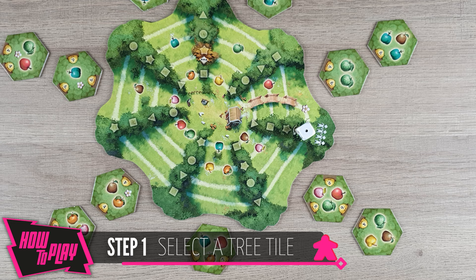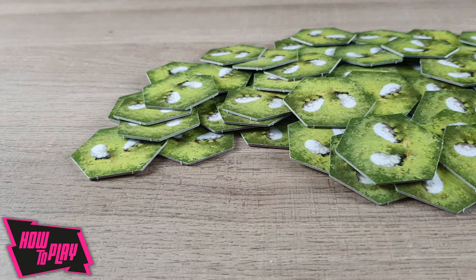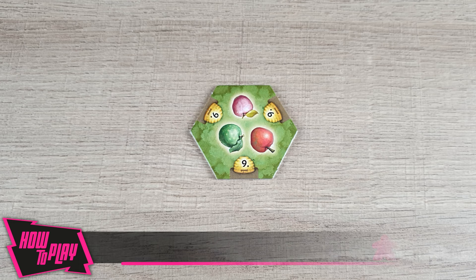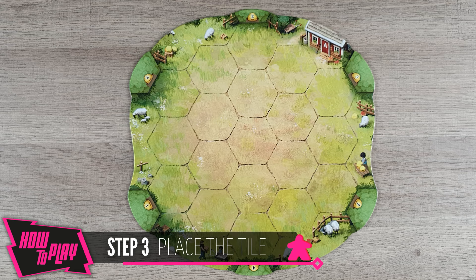In the first step, check which row of trees has the die on the harvest board, and choose a tree tile from one of the two adjacent areas. Alternatively, you can draw a tree tile blindly from the general supply. After selecting a tile, you must pay its price in honey. The price is indicated on the beehives of the tile. If you don't want to or can't pay the price, flip the tile to its pasture side. You will immediately receive two honey, but will have to place the tile showing its pasture side in the following step.